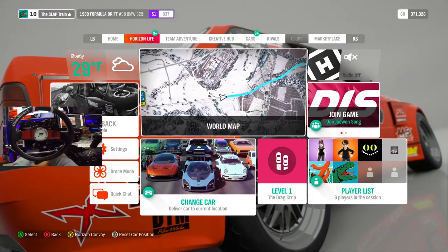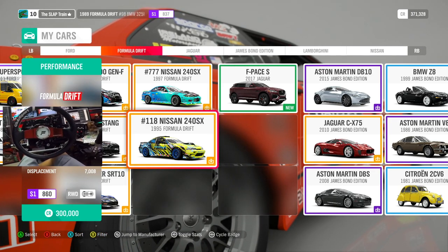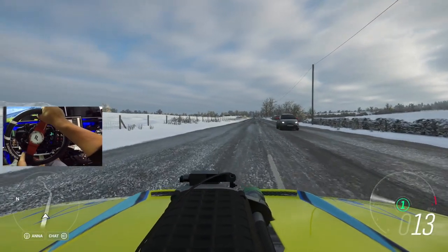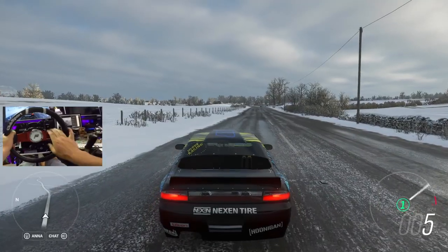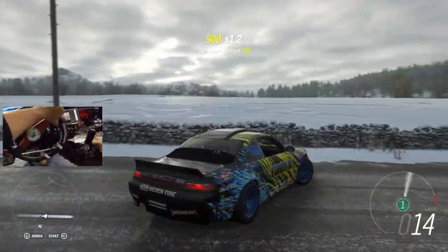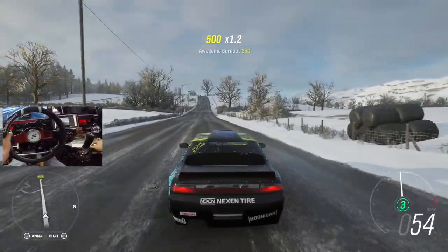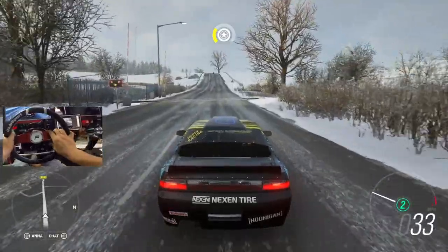Let's go ahead and change up cars. Next up is number 18, the 240SX Rain-X. Look at that - I don't think I've ever seen a car with a supercharger sticking out of the hood like that before. Pretty sure that's a Forza first. It's another big old damn V8 - that's what this whole pack is, just V8s. Crazy, except for the Dodge Viper which is a V10.